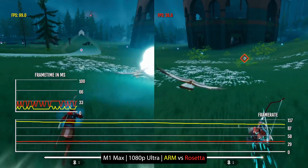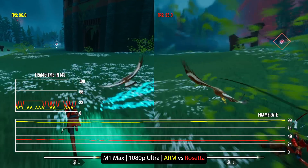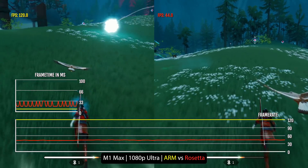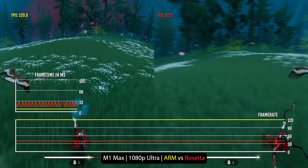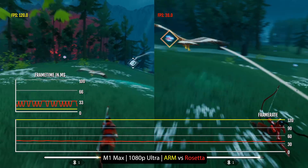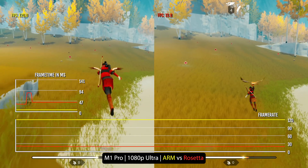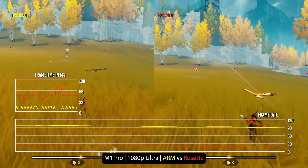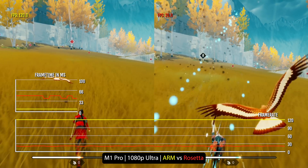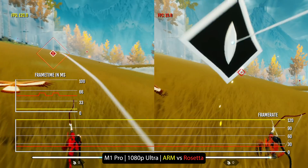On my 16-inch MacBook Pro with the M1 Max chip, it used to get 45 to 60 FPS at 1080p high running through the Rosetta 2 build. Now it gets a near-locked 120 FPS at 1080p ultra. On my 14-inch MacBook Pro, here is a comparison between 1080p ultra with the ARM build and the Rosetta build — still a massive improvement.